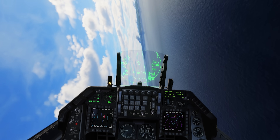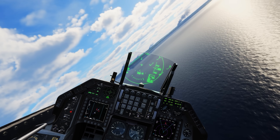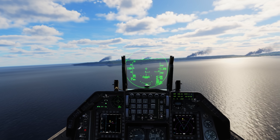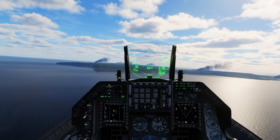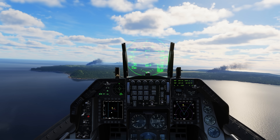I don't see the J-20 and I'm not getting any RWR indicators or anything like that, which is a little concerning. When you're fighting a stealth aircraft, that's kind of a problem. I don't quite know where to look for him. There is an AWACS off in front here, but that's obviously not what I'm looking for.